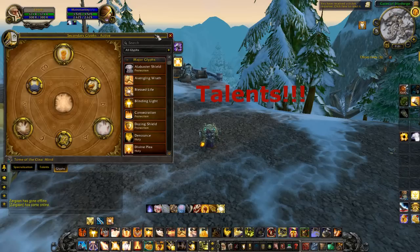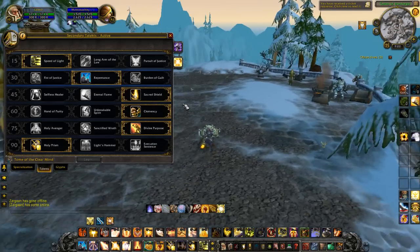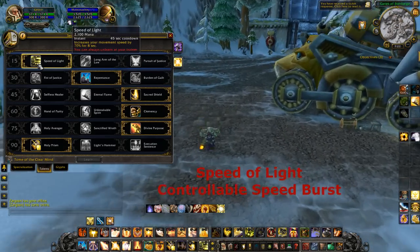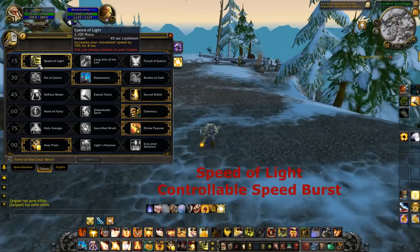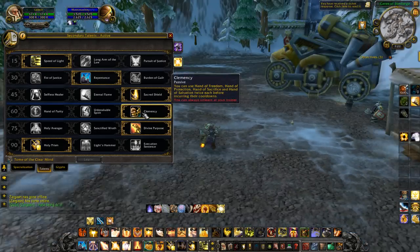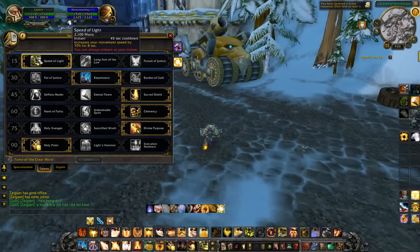Now on to talents — this is probably the most controversial section since a lot of people have different opinions. For the first tier I went with Speed of Light — it increases your movement speed by 70% for eight seconds. I like having a controllable speed burst. Combined with Clemency in tier four, which lets you use Hand of Freedom twice, you can escape snares back to back.